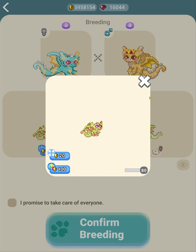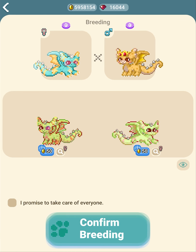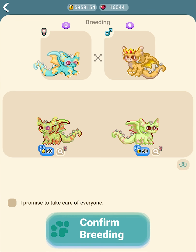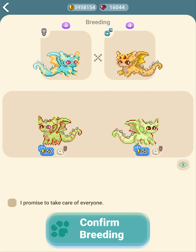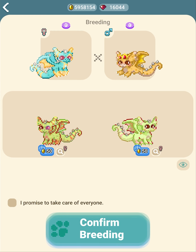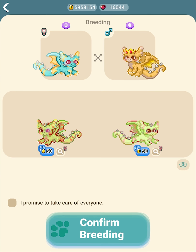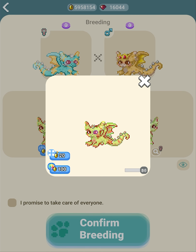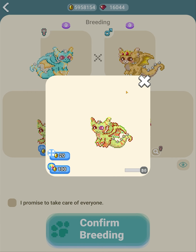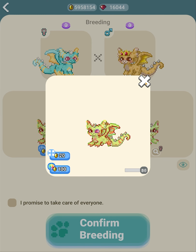They gave us two babies! With regular breeding it costs coins every time you go to randomize. Let's make them adults — they actually look really cool. This one got the dad's eye and the mom's eye, which is a form of mutation. I really like how these two turned out — both cute females. Changing proportions costs 20 coins and changing color costs 100 coins, and you can't change the lines separately with regular breeding.